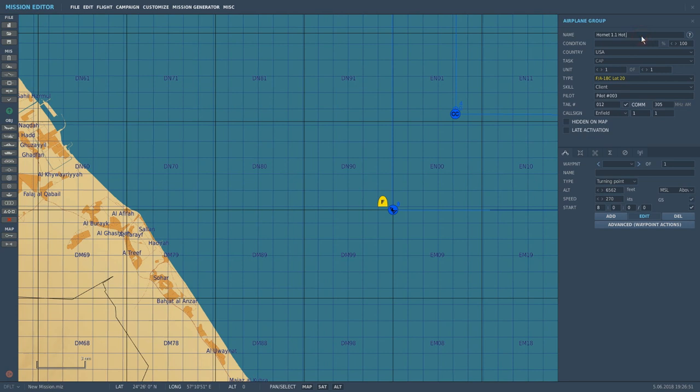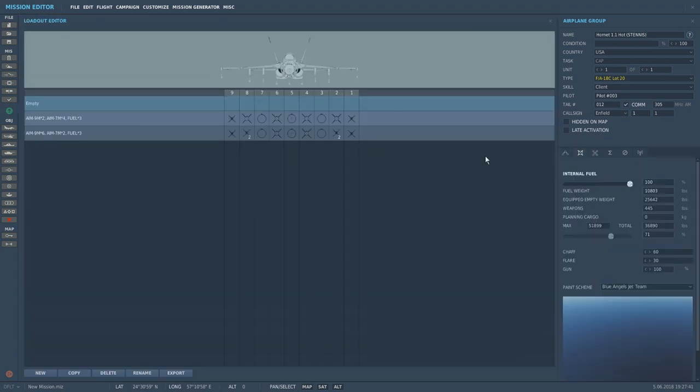I'm going to put in parentheses — for the carrier, I'm going to put Stennis. I know that if I assign him to an airport, the airport will show up. For the carrier it's a bit different. We want him on Client. Pilot number 3 — I don't care about that. He's at 305 MHz, that's where it's going to start in my plane. Call sign is in field, not really worried about that either. I'm going to click here — this is where you do your loadout, your pre-loadout. You can do this in-game by hitting Alt plus Apostrophe beside the Enter key to bring up the rearming window. These are the defaults it's going to start with.